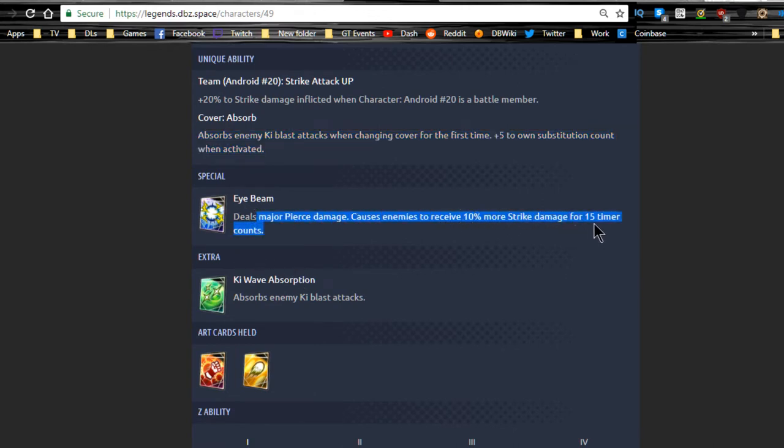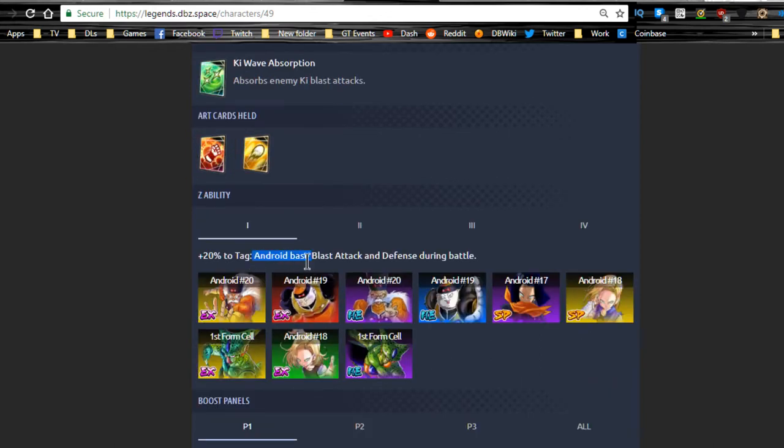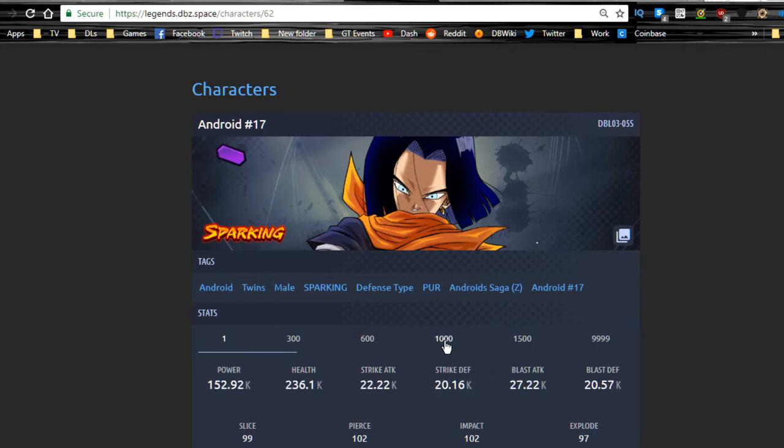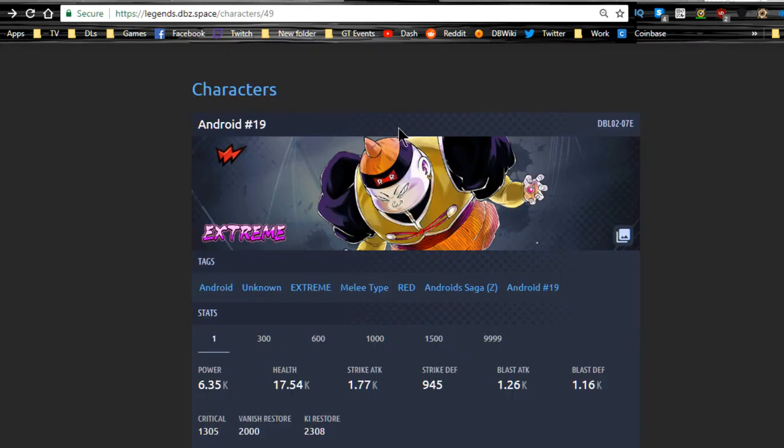His extra is Ki Wave Absorption, which absorbs enemy Ki blasts for health — very hard to time but awesome if you can pull it off. His Z ability boosts Android base blast attack and defense by plus 20% during battle. That'll be good for supporting Android 17 and Android 18, and especially Cell when his sparking forms come out. Android 17 was the blast damage unit at level 1000 at 27,000, so Android 19 will come in handy. Overall, I'd say he's an average unit, better than First Form Cell.